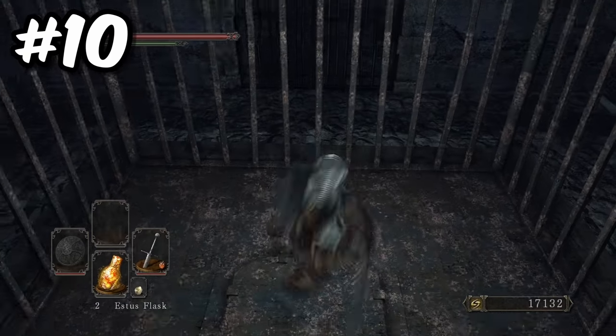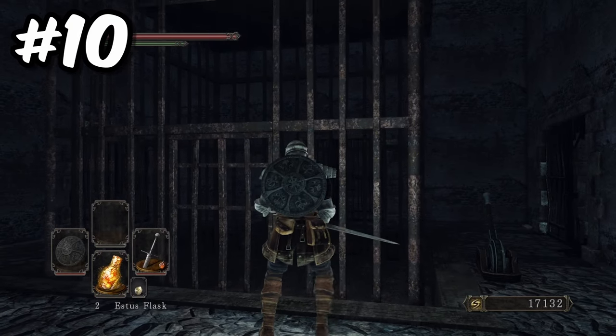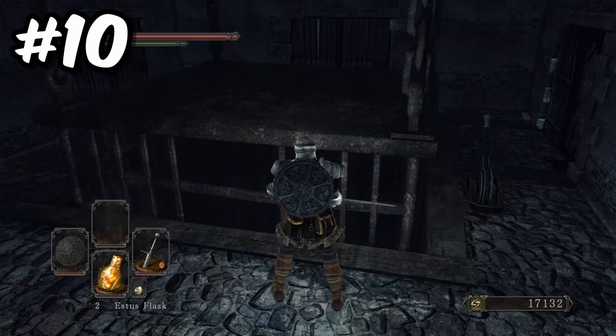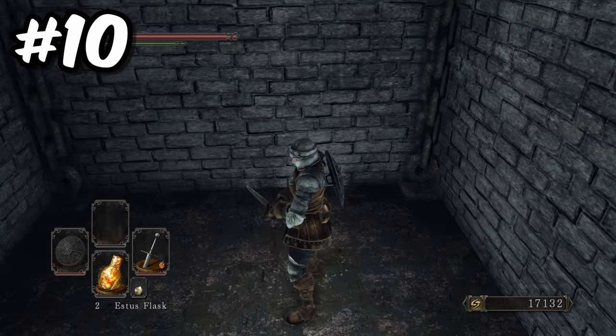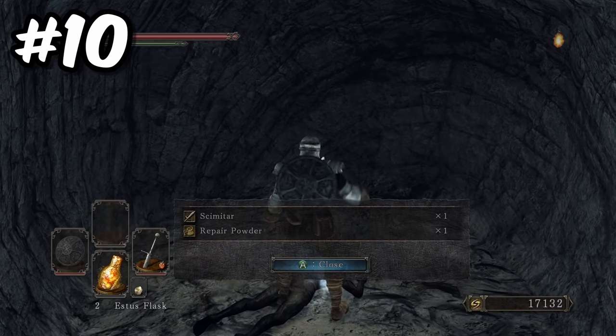Traveling back to the Lost Bastille from No Man's Wharf, you will find a large cage elevator. If you ride the elevator to the top and then send it back down again and quickly run out before the gate closes, you can then walk on top of the elevator. Once it has reached the very bottom again, you will find a secret cave containing a scimitar.